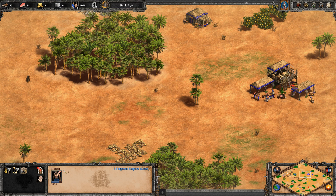Once the villager has reached the town center, have your other villagers target the boar to kill it, and you can begin to harvest the food with no drop-off time.